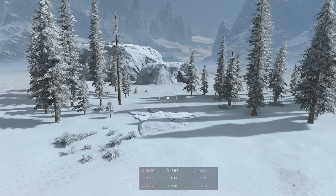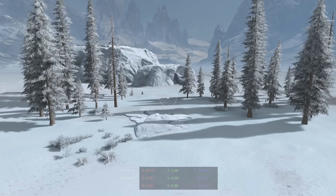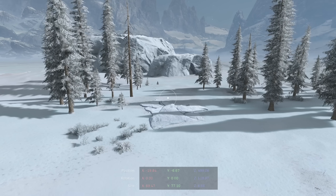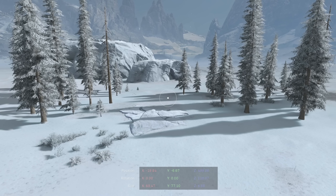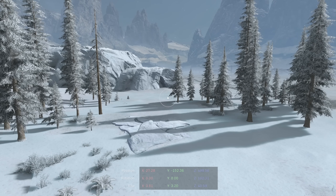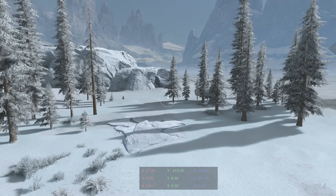Right now I'm going to be showing you how to just spawn in simple AI — not necessarily doing a lot of node graph and scripting — but just simply having some AI in an area on your map and maybe making them move around a little bit. We are on the new permafrost canvas.